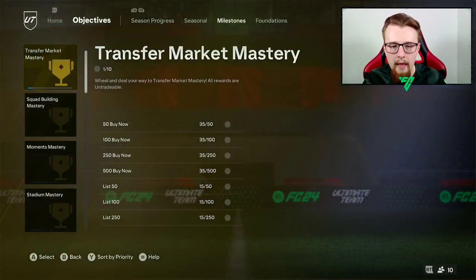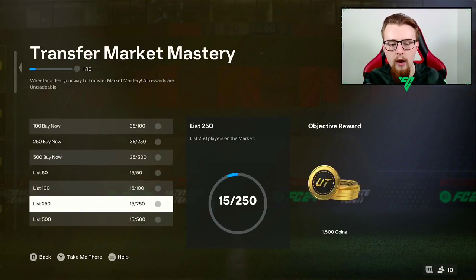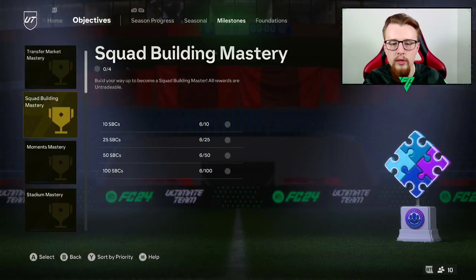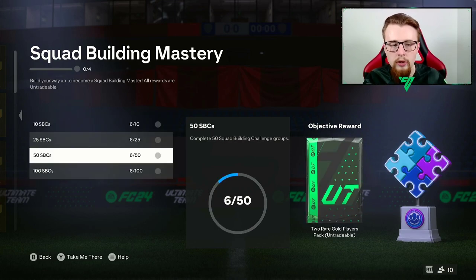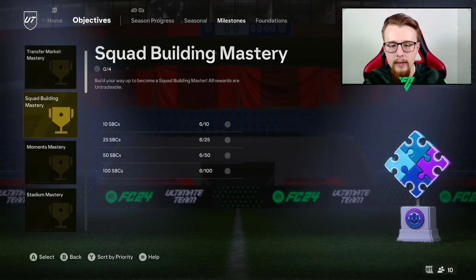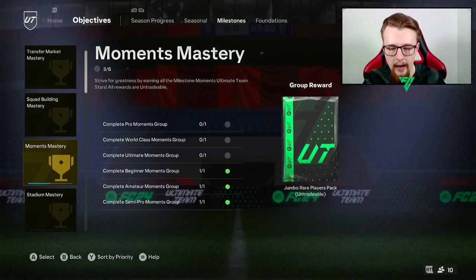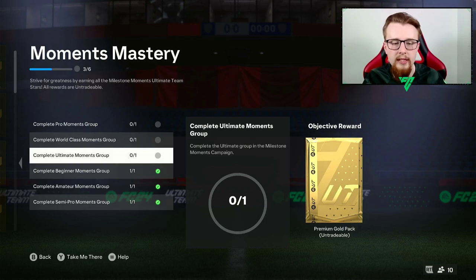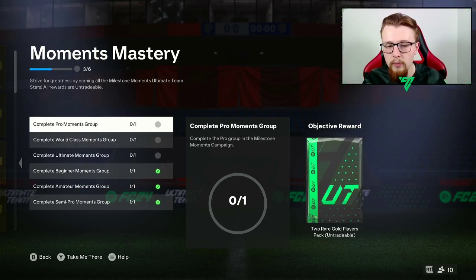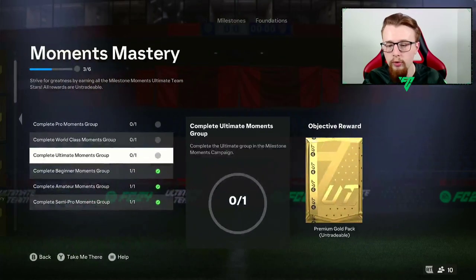The Squad Maintenance gives us a few more rewards. Going into Milestones, there's a few different bits we've completed. We've done a few different things in moments so that gave us a few packs. We're just working through things over time - buying and selling players eventually gets a few bits done. That was like 1,500 coins we got there at some point. Once we do another few SBCs we'll get a two-rare gold pack, which isn't too bad. For Moments you get a 100k pack just by completing them.